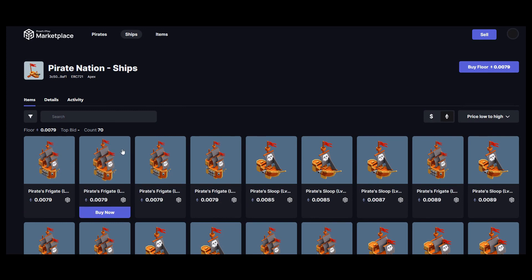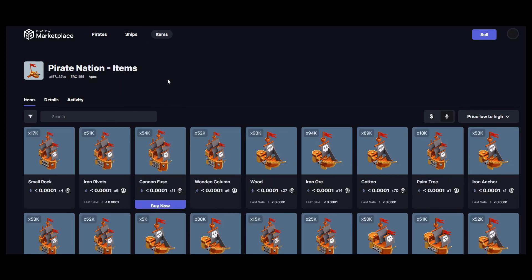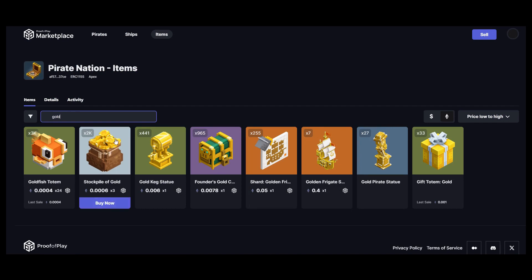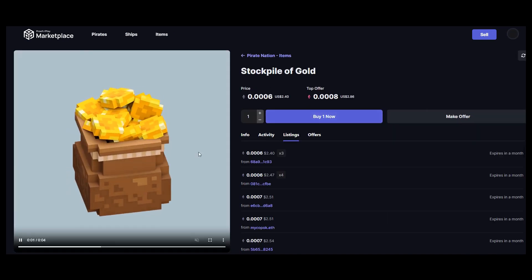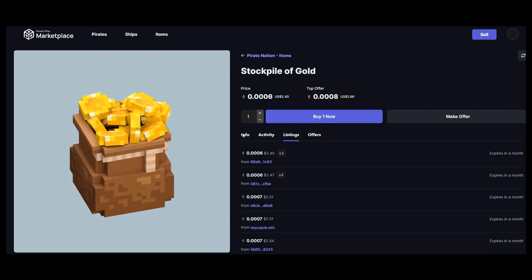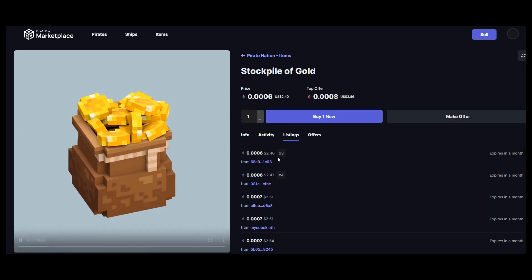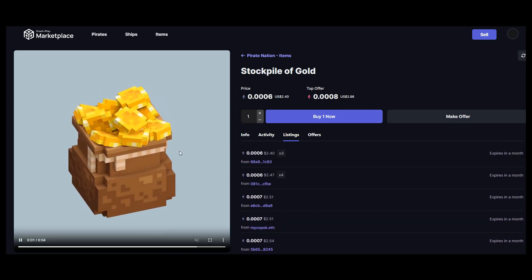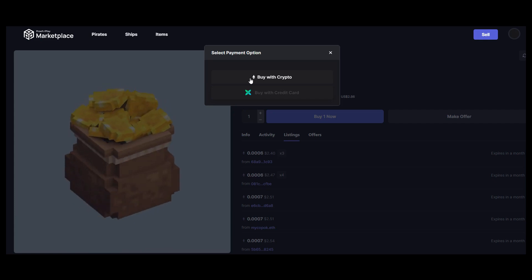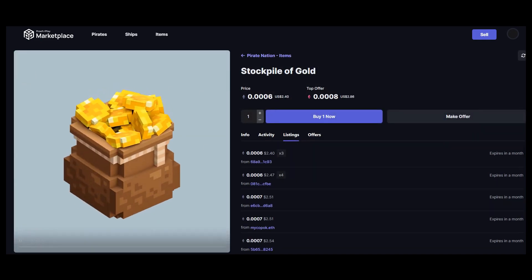It's all sort of coming together, albeit slowly and in a way that has broken some previous stuff. Here's the stockpile of gold — a thousand gold costs about $2.40 to buy, with people crafting and selling these at different prices. One issue is that if you're buying with crypto, because it's a new blockchain you need to have tokens on this new chain, which obviously no one would have yet since it's brand new and specific to this game — that's the composability issue.